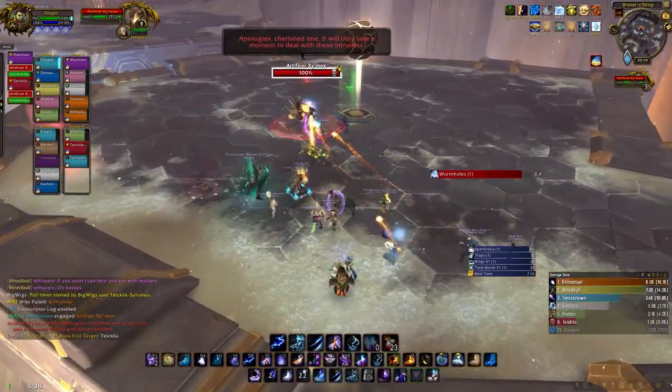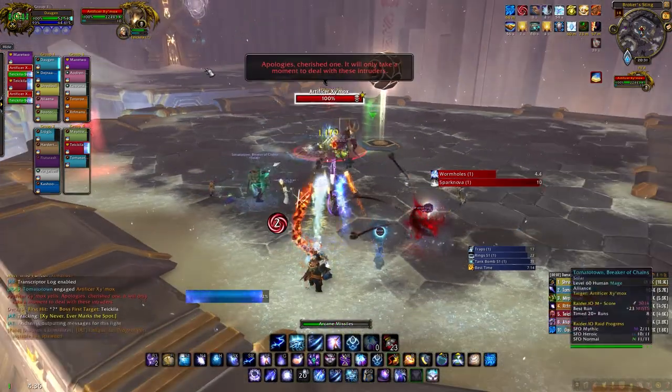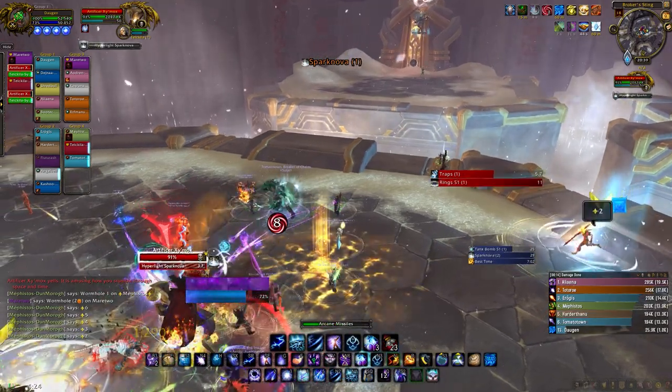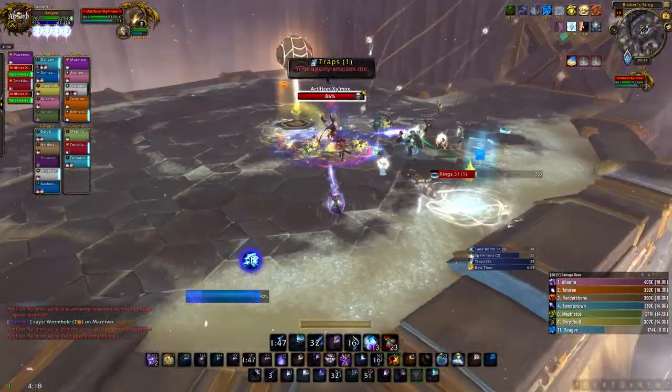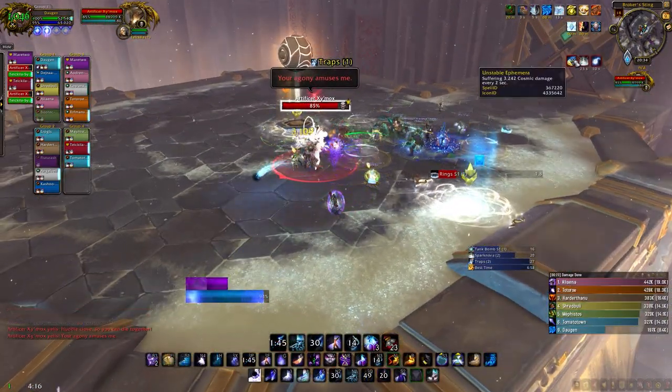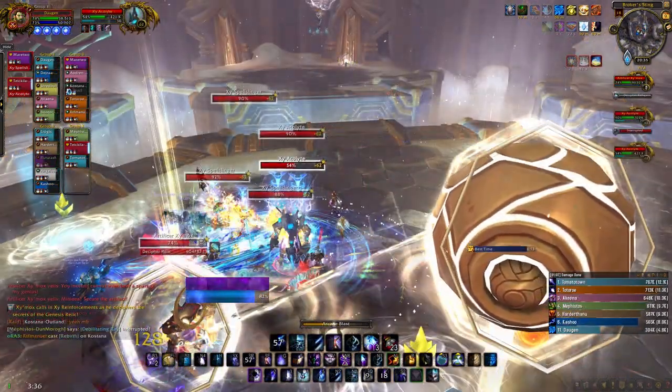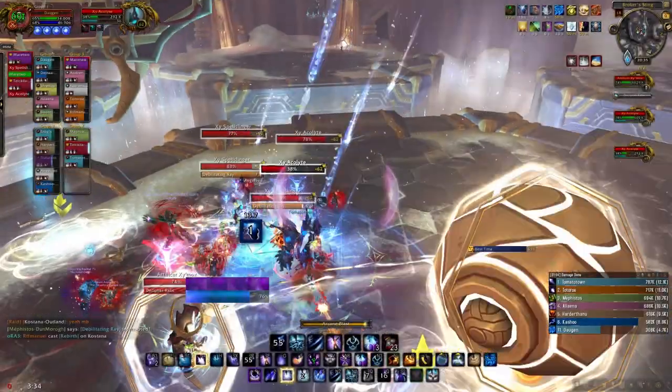For this achievement you have to pick up the 3 debuffs from the islands around the room. Each debuff will spawn during the start of the phases and will disappear after a few seconds. Build on the boss and have a class that can jump the gap run to the island where the first debuff spawns. The locations will be random. The first debuff will be a ticking dot on the entire raid.